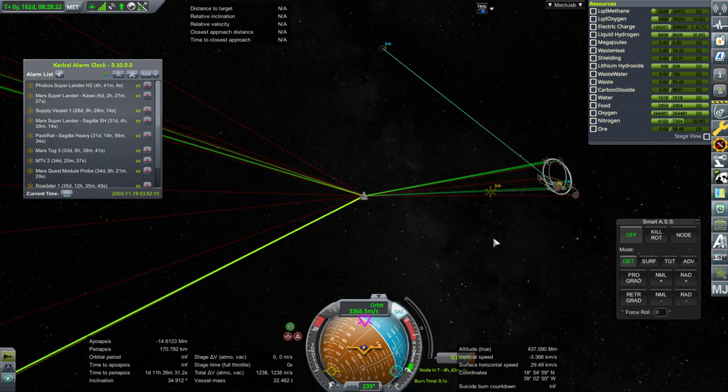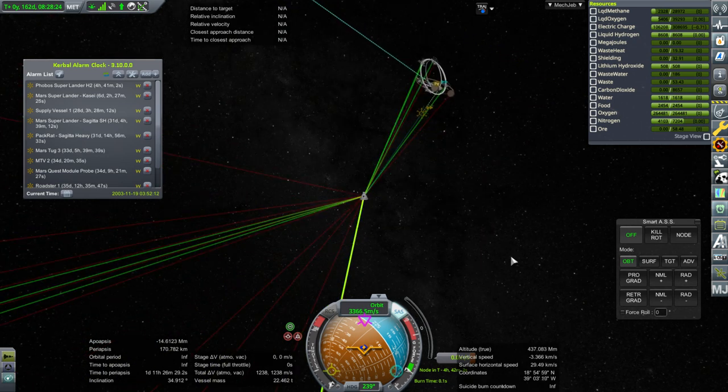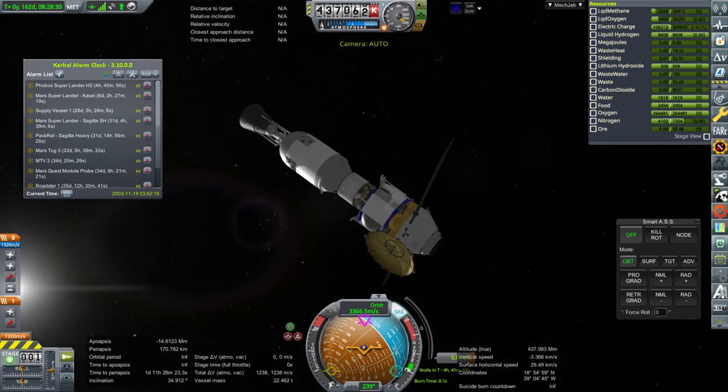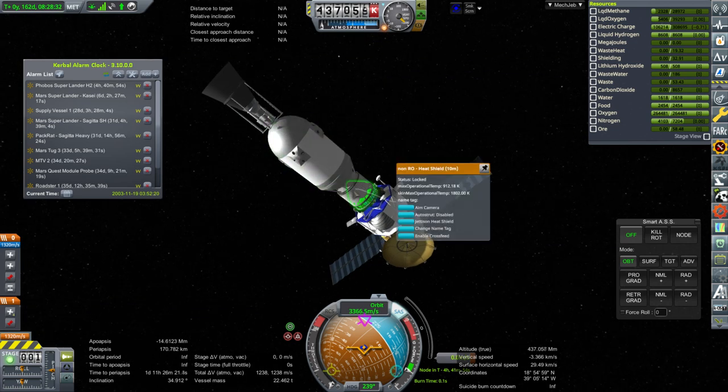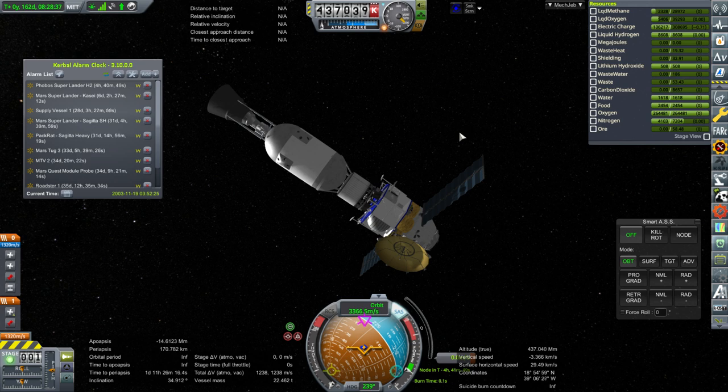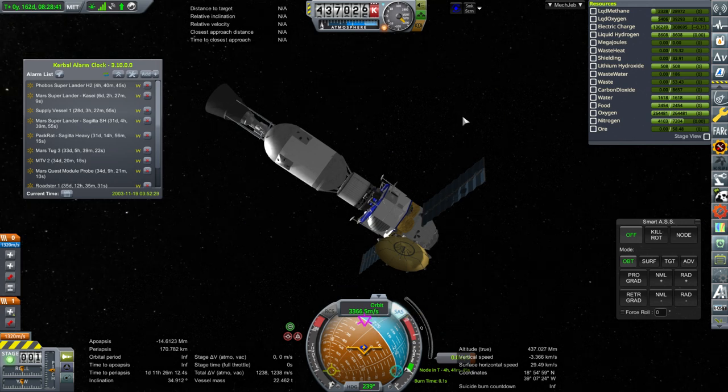The Phobos Super Lander is actually arriving at Mars here, and its current periapsis is 170 kilometers. We've got a heat shield, so we're going to try and capture into orbit using it. We're going fairly slowly, so I expect that we can capture at a pretty high altitude in the atmosphere and still make it happen. I'll adjust this now.